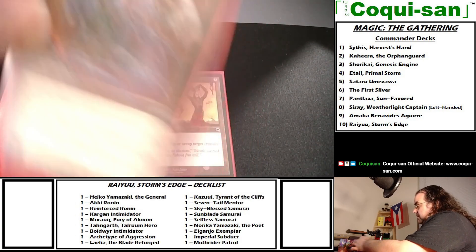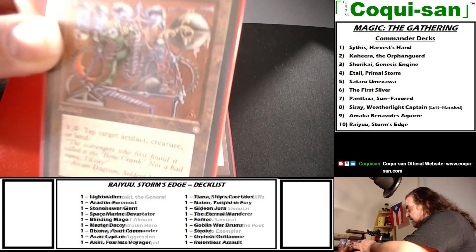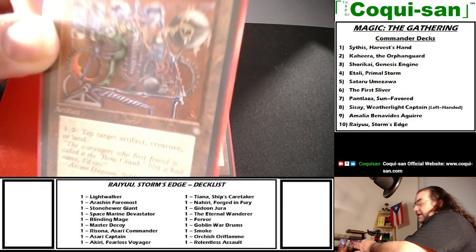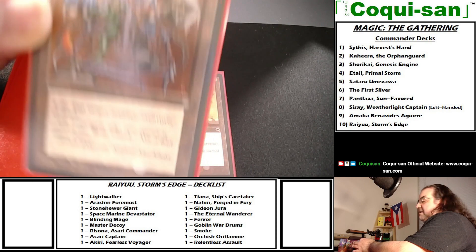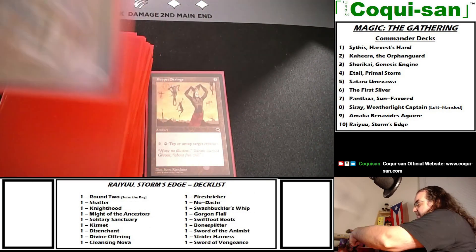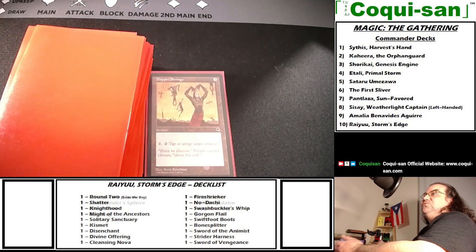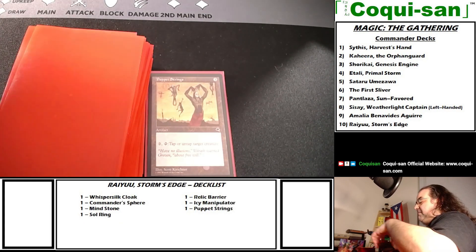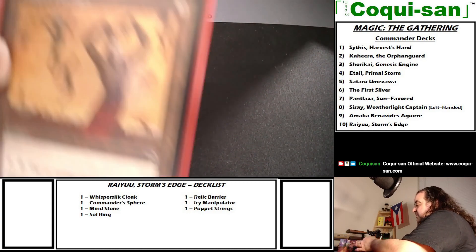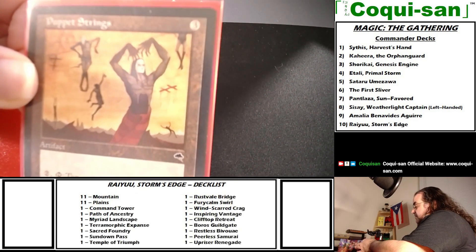And finally, from Tempest: Puppet Strings costs three mana. For two mana you can tap or untap target creature. This gives additional control over the battlefield.